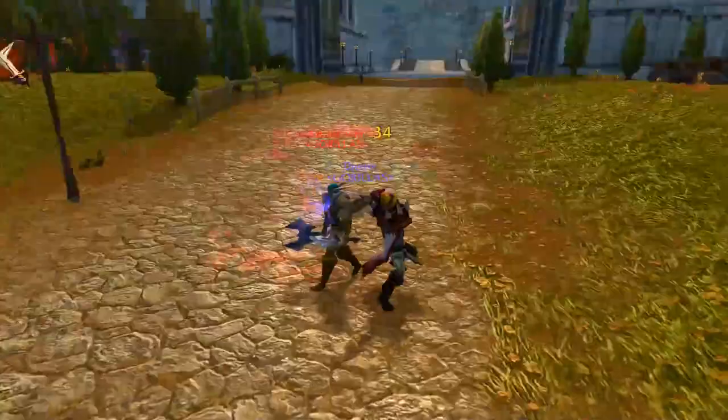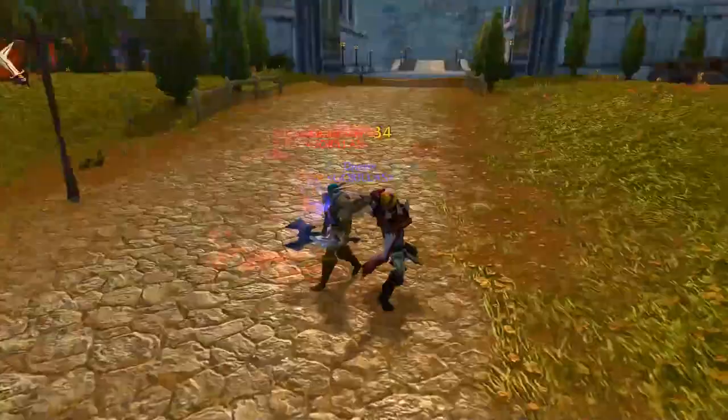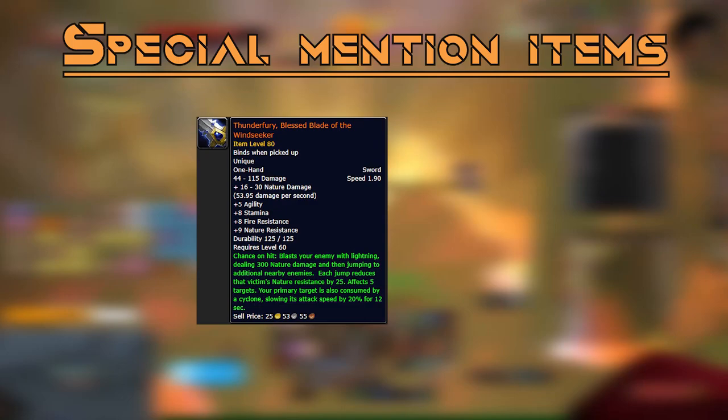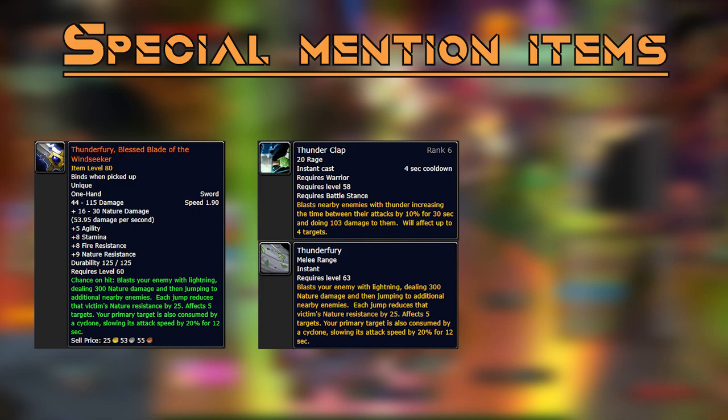A few extra important items worth mentioning: Thunderfury is a massive improvement to your threat. The proc not only gives you threat from damage but also gives you mitigation from an extra 20% attack speed slow on bosses — 10% more than Thunderclap, so it's better than Thunderclap.